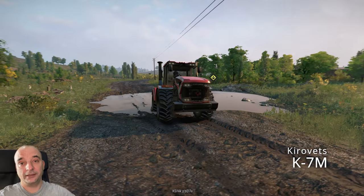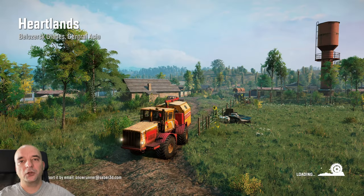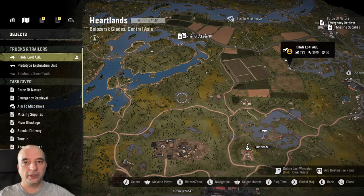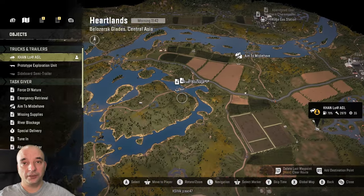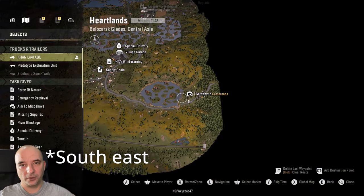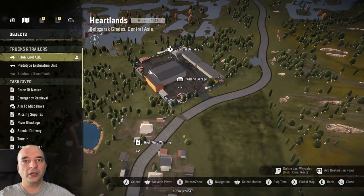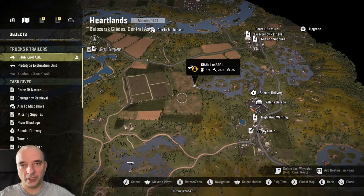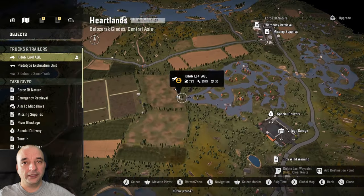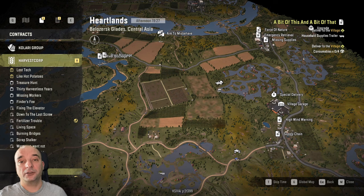The last tractor you can get in this new DLC is actually really complicated to get. It is located in the Heartlands map. If you're coming from the Institute you'll show up on the east part of this map; however, if you're coming directly from the Crossroads, you'll show up on the southwest part of the map, which is actually better because it's very close to the garage available on this map. You unlock that garage just by approaching it. The tractor itself is located pretty much in the center of the map, just beside those little lakes. To get it, you need to do a couple of missions.